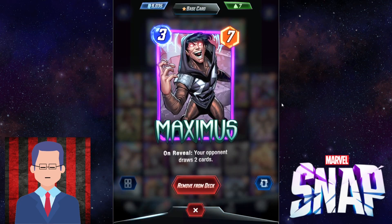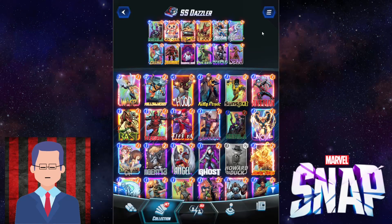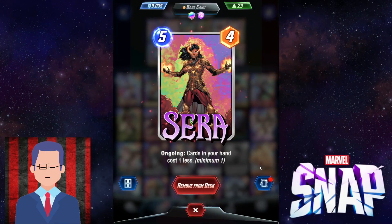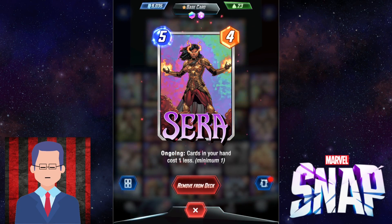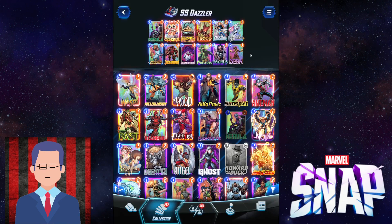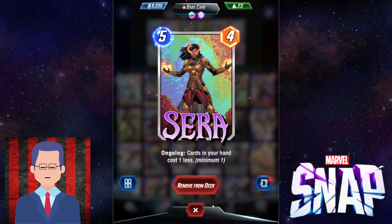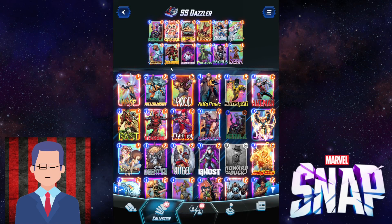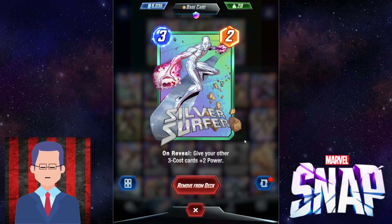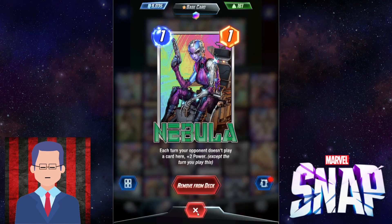Then there's Maximus — a great card. Usually you want to play Maximus on the final turn so you don't give them the extra card draw, but sometimes it doesn't matter. Playing Sarah on turn five is very important with this deck because on turn six you can play three three-cost cards instead of two, which is devastating for your opponents. They might expect Maximus plus Silver Surfer, but with Sarah you can also play Shadow King and Cosmo alongside Maximus and Silver Surfer — that's real value.